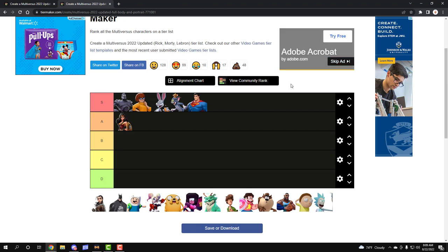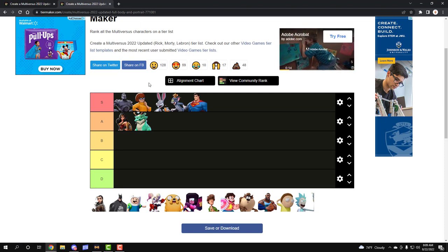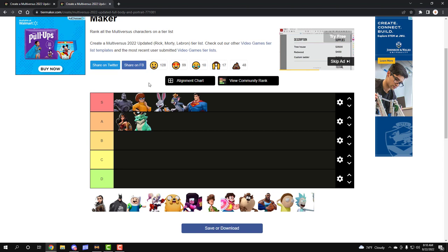Next we have Raindog. A lot of people sleep on this character. This character literally controls the map with its projectiles. Obviously we have better projectile characters like Velma, Bugs, and Tom, but not only does he have his projectiles, he also has an insane tether that allows your teammate to do some crazy stuff and just not be punished. And he also has a disgusting crystal that literally is a following neutral — so if you're getting comboed and your crystal is near you, he can literally stop you getting comboed so you can take back an advantage. It's so good in twos.